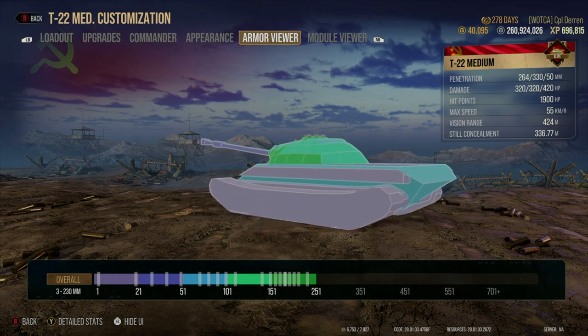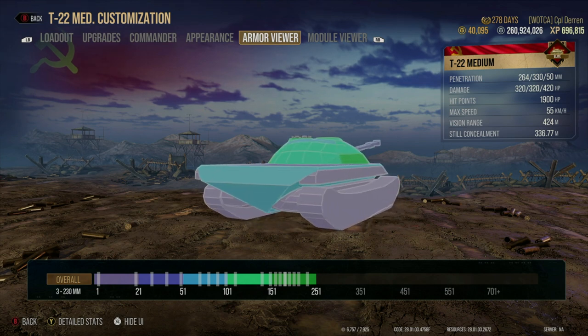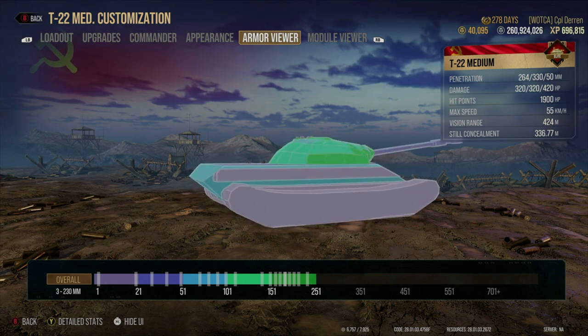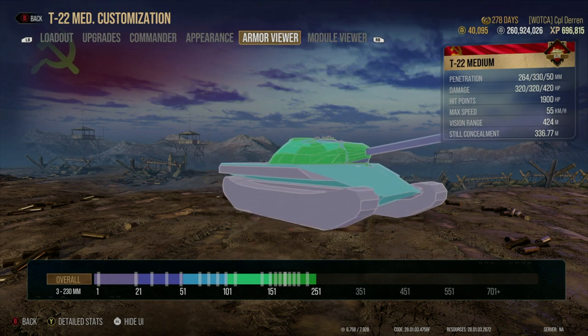Overall, I would say do not count on your hull armor unless you are in a perfect side scraping position with your tank perfectly positioned, but even that can be overcome. The pike nose is, of course, a double-edged sword.